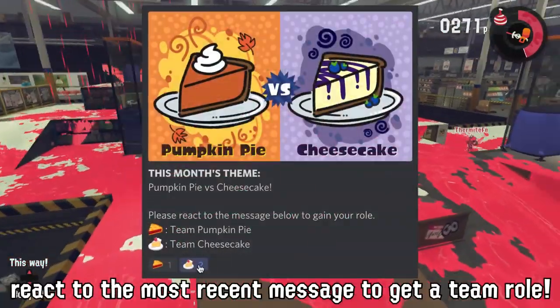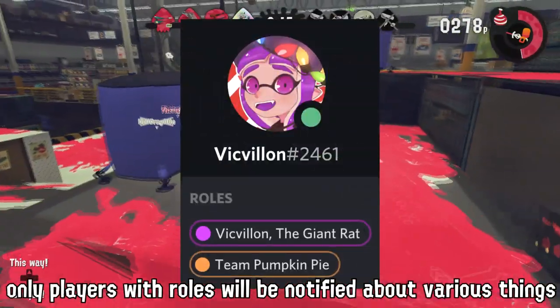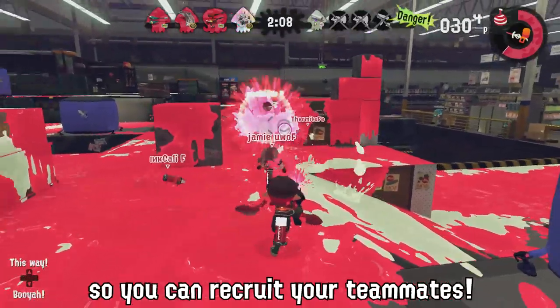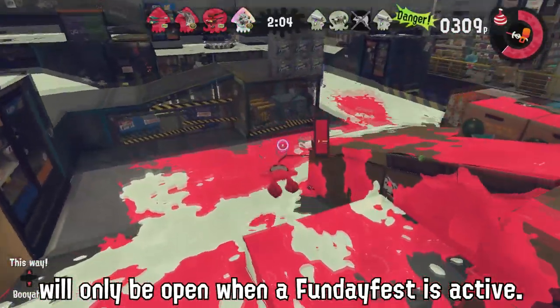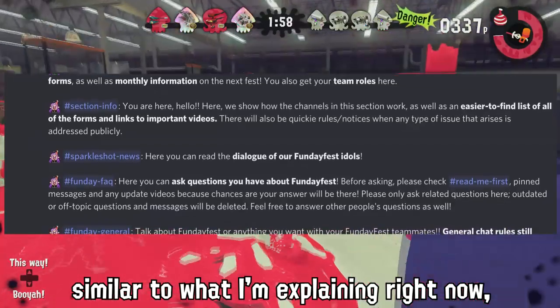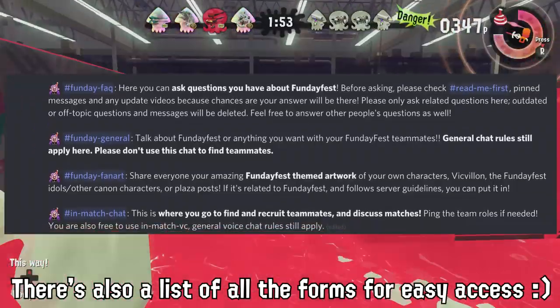After there's been an announcement, you can react to the most recent message and gain a team role. Only players with roles will be notified about various things, such as announcements and when streamers go live. These roles are also pingable, so you can recruit your teammates. Some channels will only be open when a FundayFest is active. Section Info shows information on the channels in more detail, and there will also be a list of all the forms for easier access.